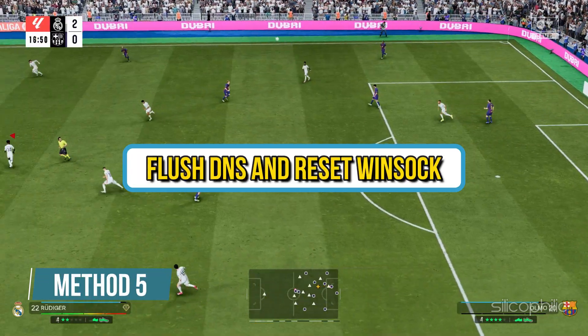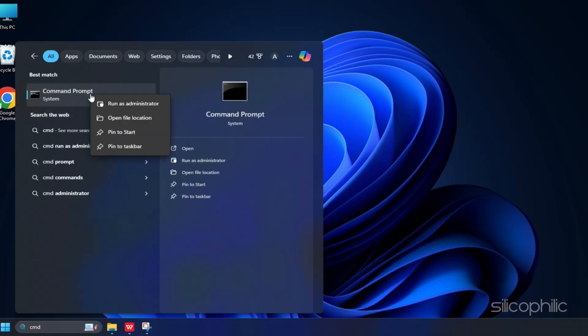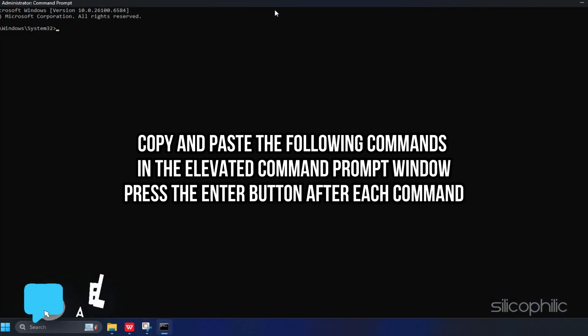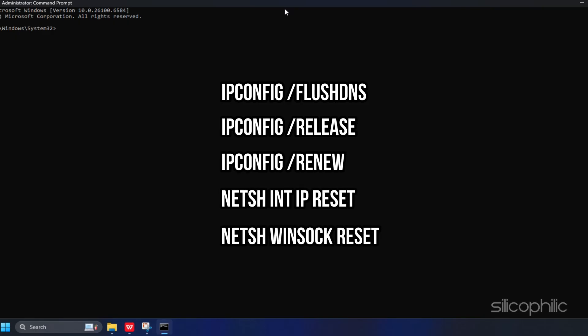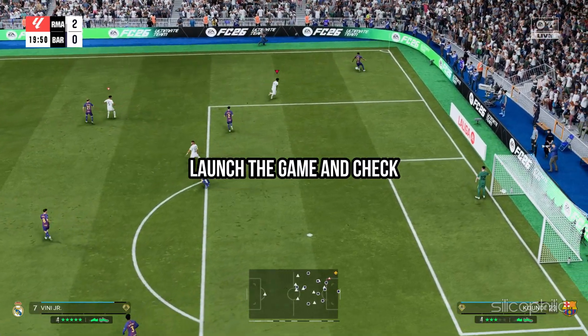Method 5: Flush DNS and Reset Winsock. Type CMD in the Search menu and right-click on Command Prompt, then select Run as Administrator. Copy and paste the following commands in the elevated Command Prompt window, pressing Enter after each: ipconfig /flushdns, ipconfig /release, ipconfig /renew, netsh int ip reset, netsh winsock reset. Once done, restart your PC, then launch the game and check.